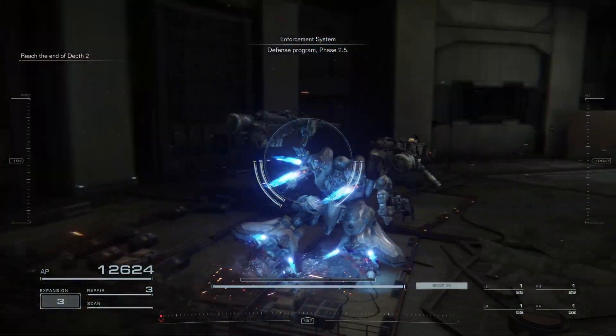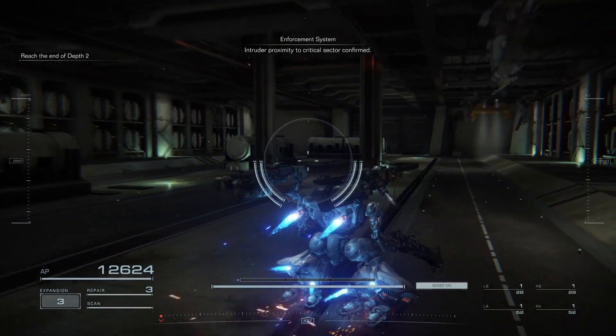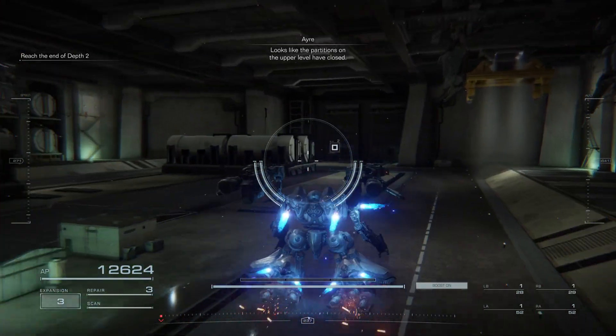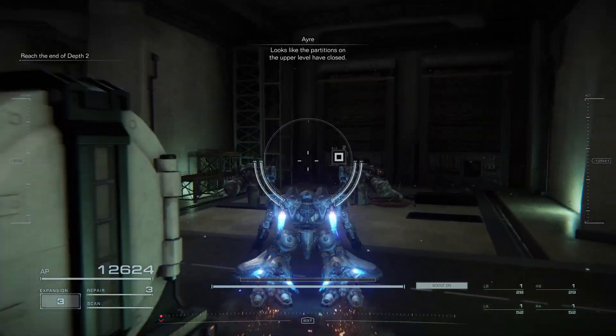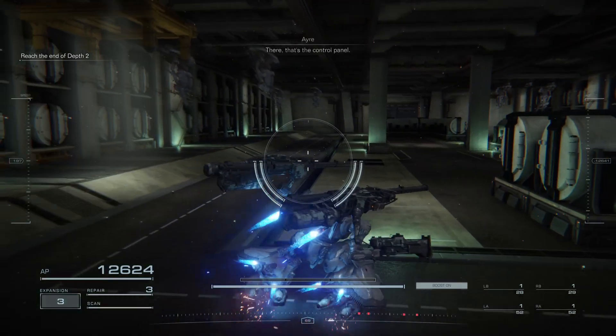Defensive program stage 2.5. Intruder proximity to critical sector confirmed. Looks like the partitions on the other level have closed. Let's find the access point. Enrich the lock. There.